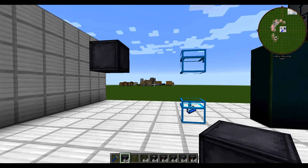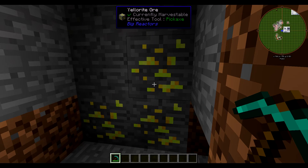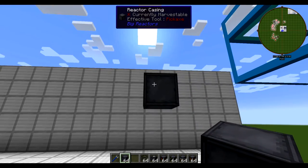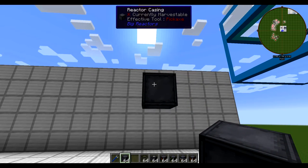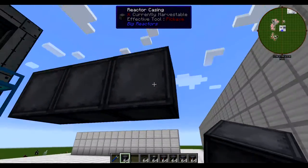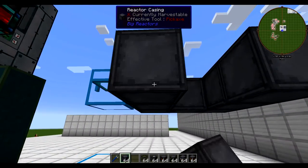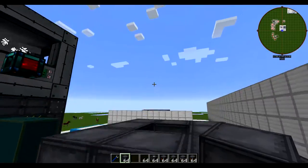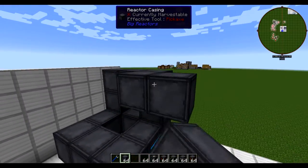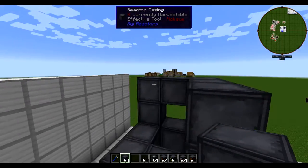The fuel you're going to need — you're going to have to find yourself some Yellerite ore. That spawns pretty regularly in the world, not hard to get. Alright, let's start building this. I've elevated this above the ground just so I can get to all parts of it. You're going to need to make a framework of reactor casings.